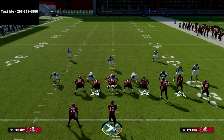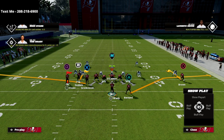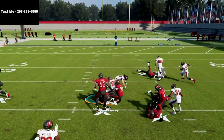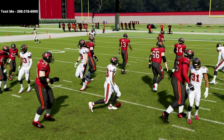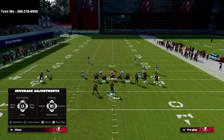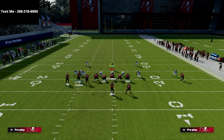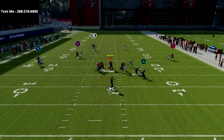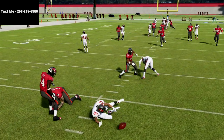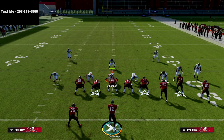Now let's talk about man-to-man coverage. Shaded down man coverage is going to be the best threat against these hitches, but here's the problem: in Madden 22, all I have to do against shaded down man coverage is take the R1 receiver and put him on a vertical route. He automatically gets inside position and gets open over the top. Another method to beat it is to run Play Verticals and use the power of the wheel route.